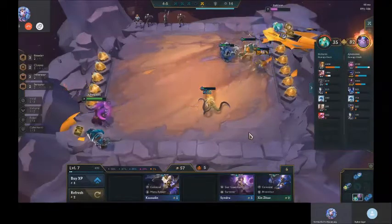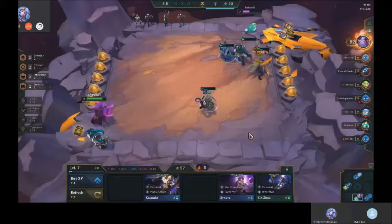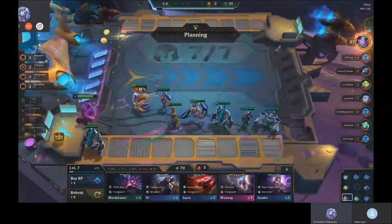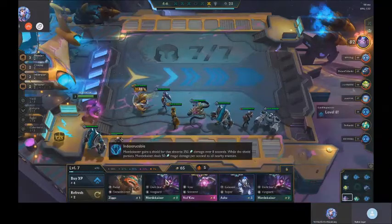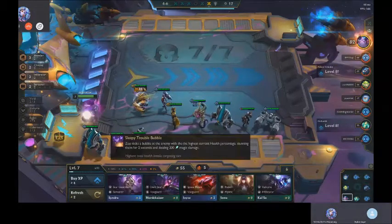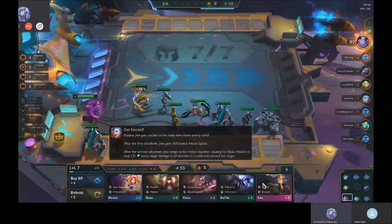The reason you want to find a Cho is so that you're strong and you actually get him — you need one Cho. Would you roll for Cho right now? Yeah. Just not below 50, but you can slow roll for Cho. Stop, stop, stop.